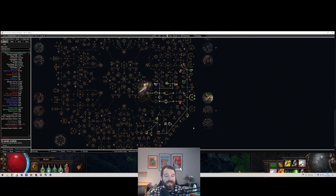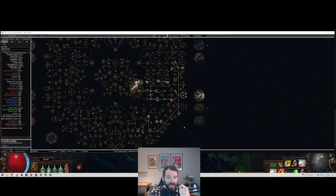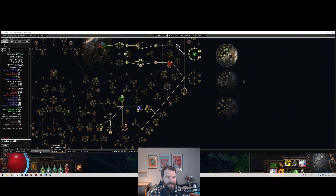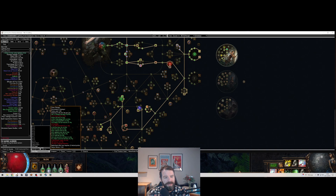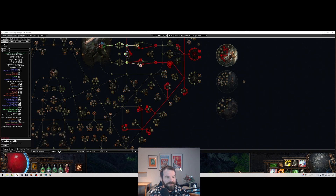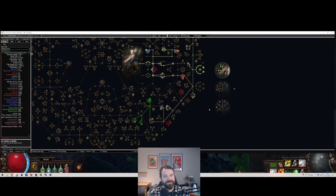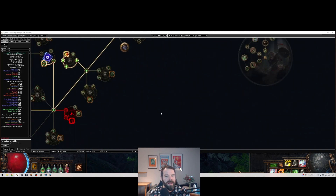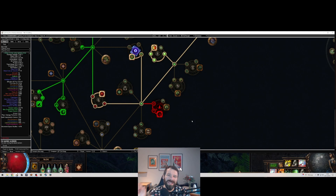I have here the crit swap from our build guide video that we put out a couple of days ago — I'll put a link to that video so you can check it out. This is the sort of end-game version of that build. I have the crit swap section and then the tornado swap. If I compare the tornado shot with the crit swap version, most of it is the same, but with tornado shot there are a couple of things you really have to get.